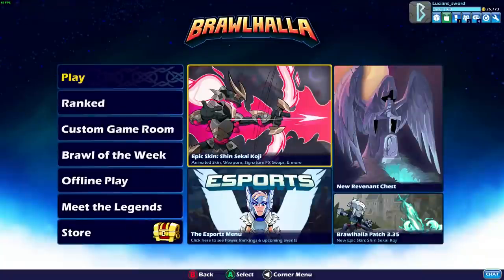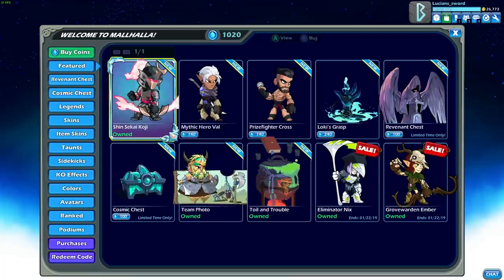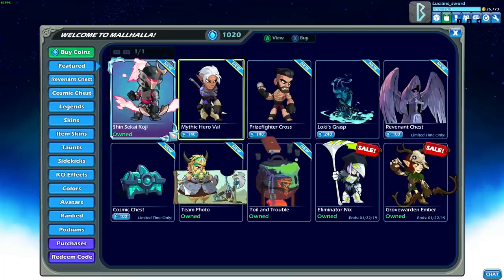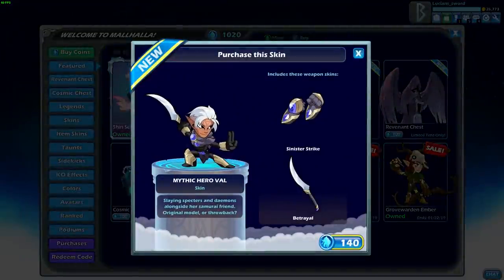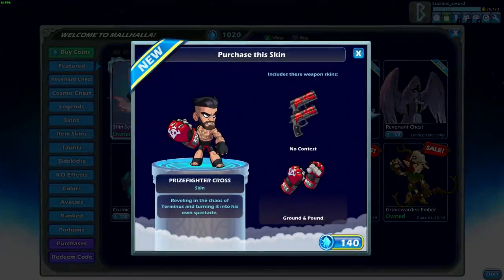This is one of the coolest epic skins — even though all the epic skins are amazing, this is one of the best in my opinion. They also came out with a couple more new skins. We got one for Val which looks really different — I don't know if I like it. The sword is awesome, the gauntlets are meh, and the skin is meh, but the sword is pretty cool so I might get it just for that. We're gonna save that skin for another video. Same thing with the Cross skin — Prize Fighter Cross. I really like his haircut, beard, and tattoos — looks really cool, but we're gonna save that for another day.